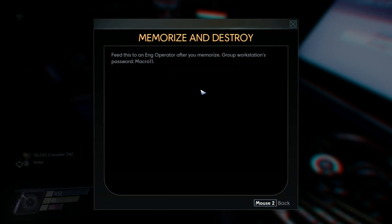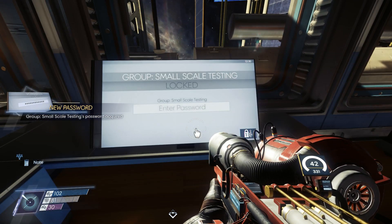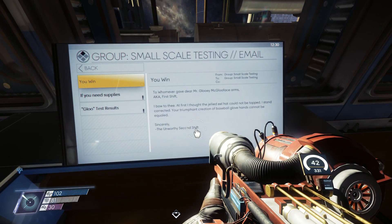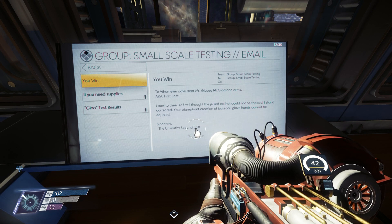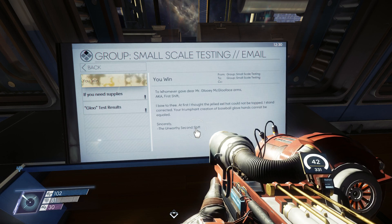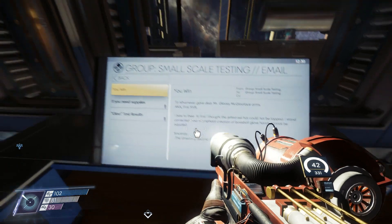A note: 'Feed this to engineer operator after you memorize group workers workstation's password - Macroll.' I could just hack it anyway. 'To whomever gave dear Mr. Gluey McG lueface arms - aka first shift: I bow to thee. At first I thought the jellied eel hat could not be topped. I stand corrected. Your triumphant creation of baseball glove hands cannot be equaled. Sincerely, the unworthy second shift.' What?! Oh my god!